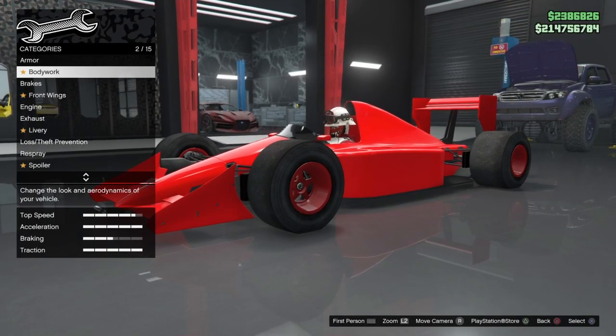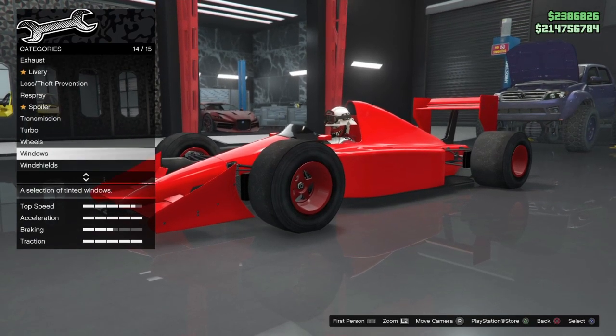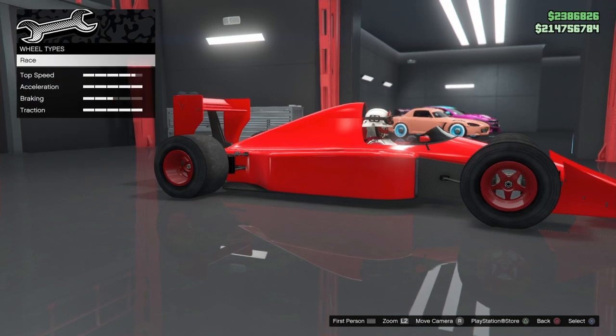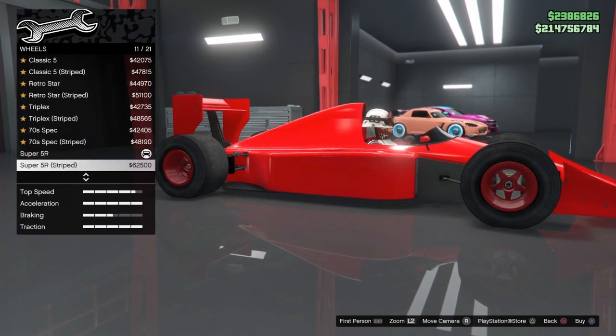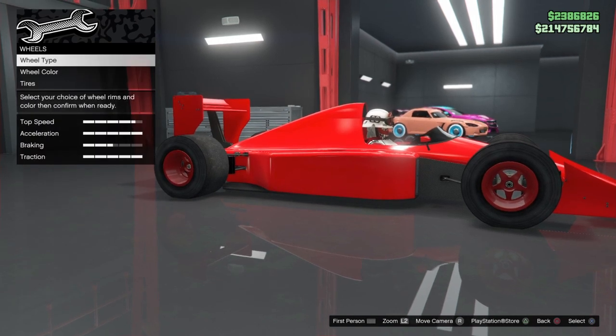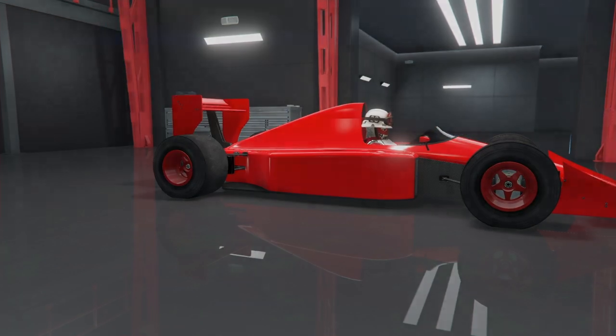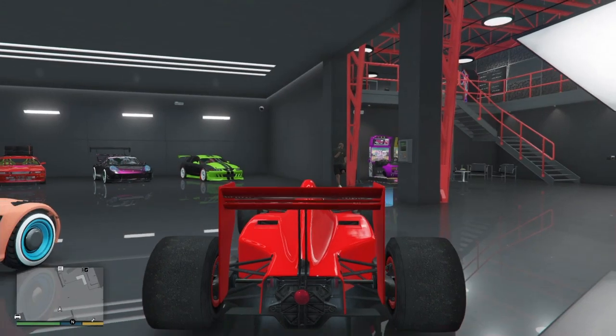If you're doing Benny's, all you got to do is pull out here. But I'm doing an F1 car, so you want to go to wheels, wheel type, race, and then you want to choose a different wheel type. Then you can do the color or tires if you wanted to, but I'm just going to back out from here since I already did that.